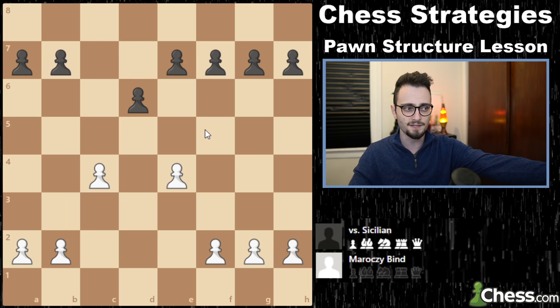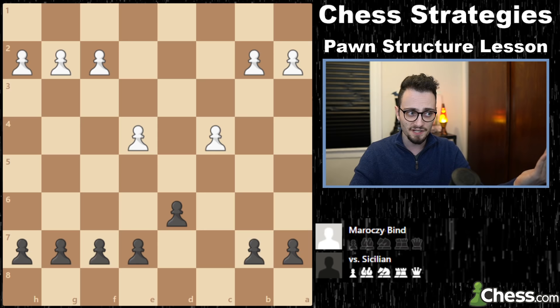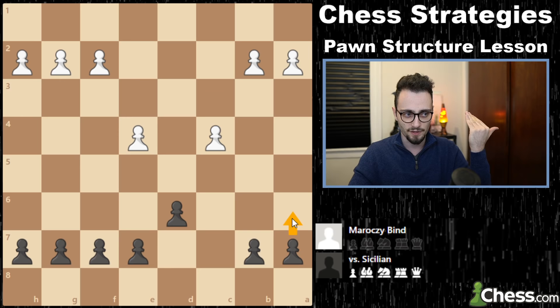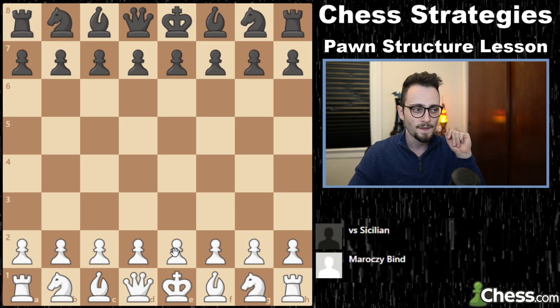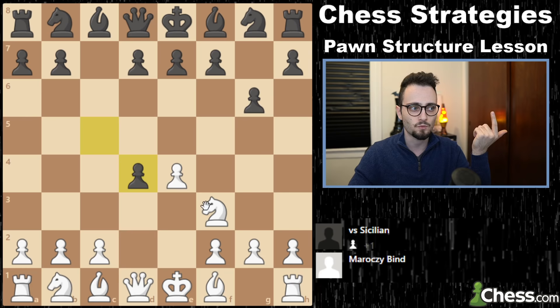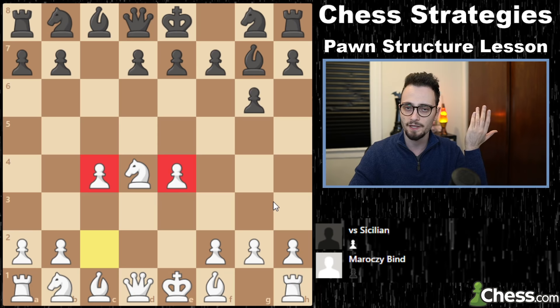Sometimes you expand and break in with a pawn on one side, sometimes on the other side. Using your massive space advantage and restricting black's play, you can sometimes launch an attack on the king. Black, on the other hand, in these restricted positions will create pawn breaks with f5 or b5, sometimes with a6 and some sort of piece setup — sometimes f5 will have a bishop defending it, or a knight, or you'll even have a pawn on g6 with a rook and play f5. This isn't the easiest thing to imagine without pieces on the board. The Sicilian defense can lead to a Dragon, when black plays the bishop to g7, and now we have the opportunity for white to play the Maroczy bind.